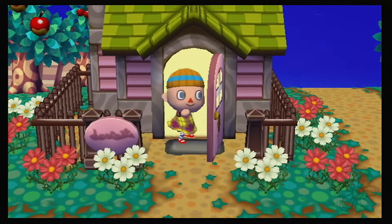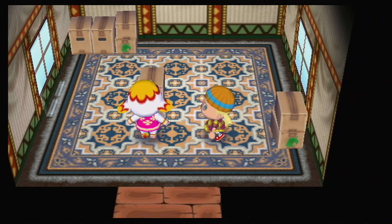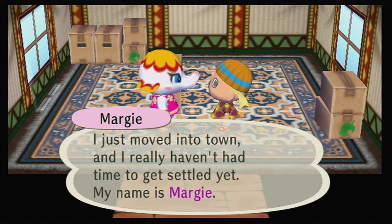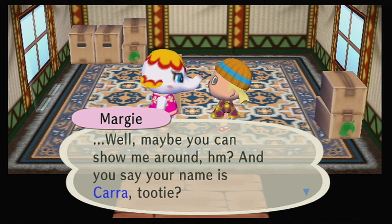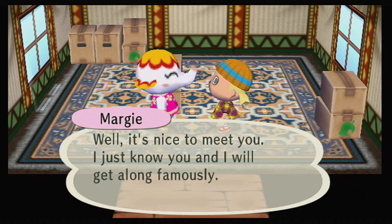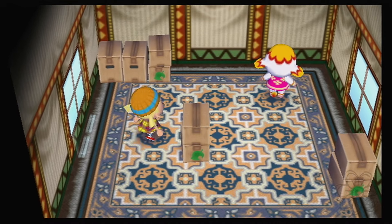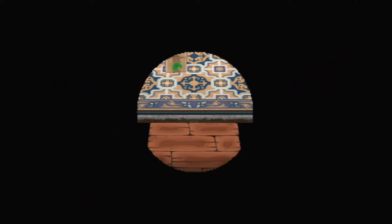Knock knock! Pink house, green roof — and it is... Margie! 'I'm so sorry, it's such a horrible mess in here. I just moved into town and I really haven't had time to get settled yet. My name is Margie, are you from around here? Well, maybe you can show me around. You say your name is Kara? I just know you and I will get along famously!' She has an interesting wall and floor combo — we'll judge you when the furniture gets in.